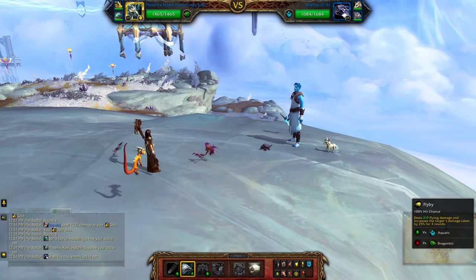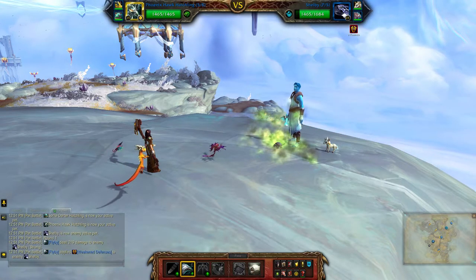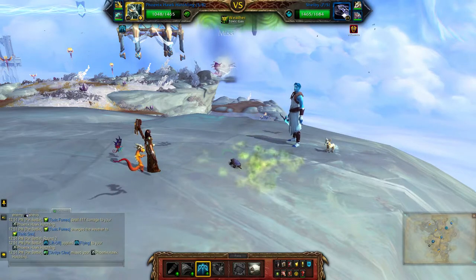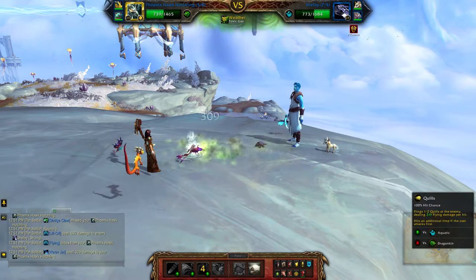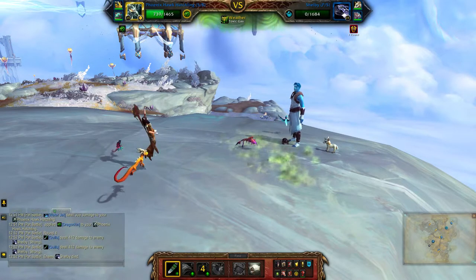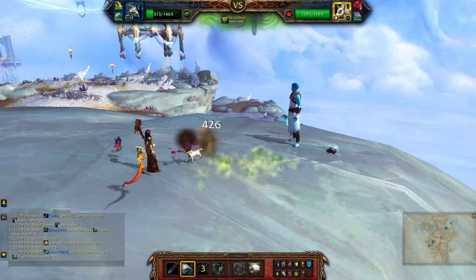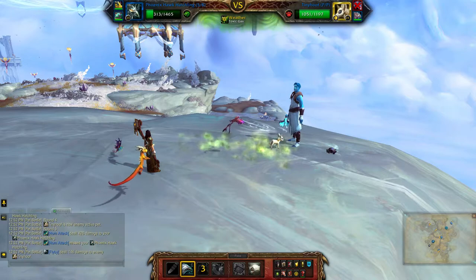Start with Flyby, Lift Off, and then Quills. Ideally you want your Phoenix to get another Flyby off on the second pet. On occasions you may die from that attack.